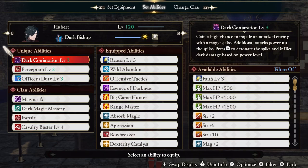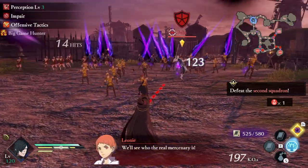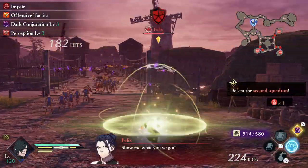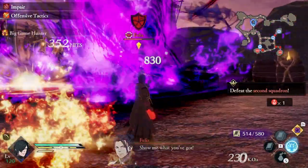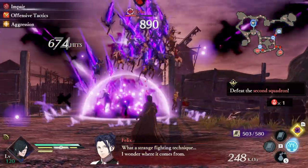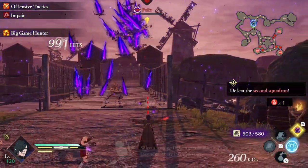Our first unique ability is called Dark Conjuration. This ability has a high chance of impaling enemies with a dark magic spike. The more you attack, the more charged the spike becomes. Activate the ability to detonate the spike and inflict dark damage based on its power level. This ability doesn't hit very hard, however it's very important anyway, since it allows us to infinitely juggle enemies with our dark spells. Just know that this ability is very important for the build.